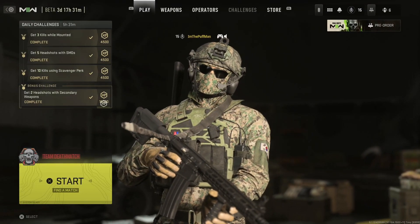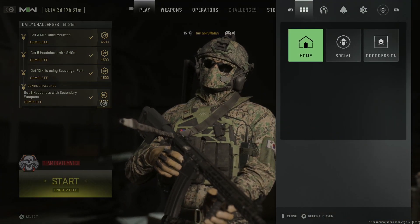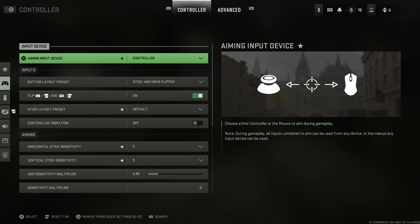All right, you guys, let's get into these controller settings. We're going to go ahead and hit our options button, go over to settings, then down into controller. We're going to talk about the controller settings first and then jump into the advanced.